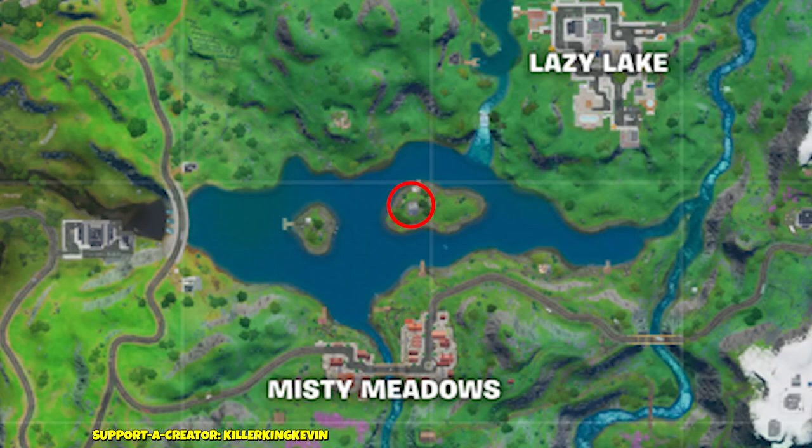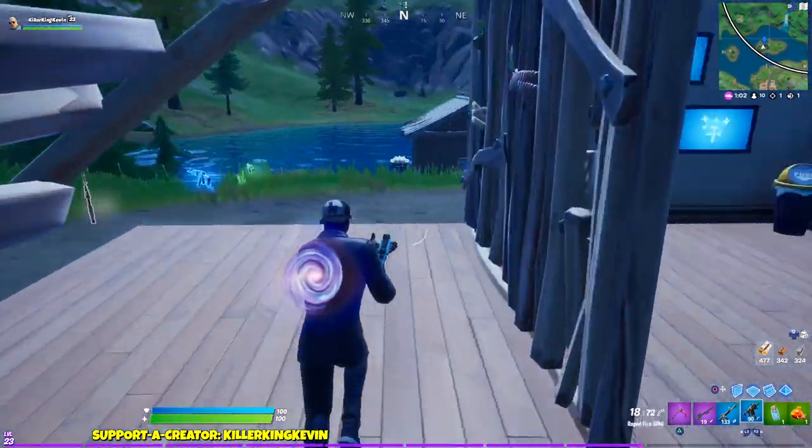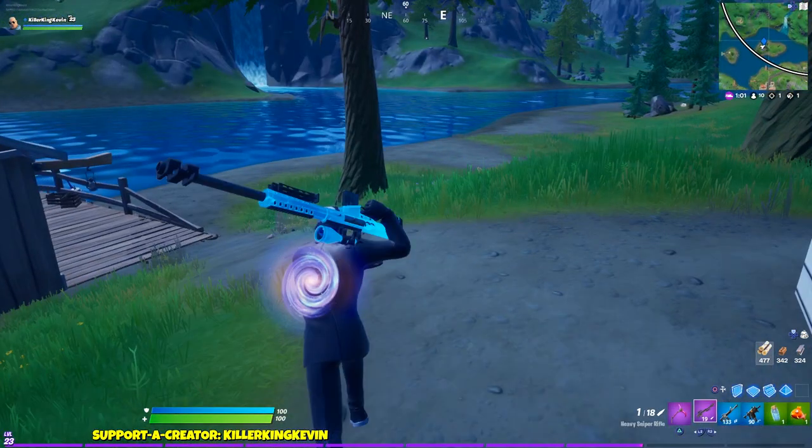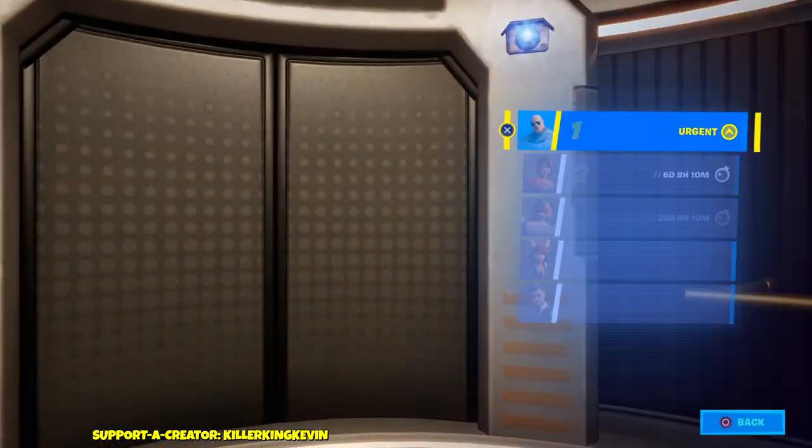The final location is in the middle of this lake on top of Misty Meadows. Same thing — you don't need to go through a dumpster or a toilet, you just have to go in the house, and you're done with all the shadow houses.